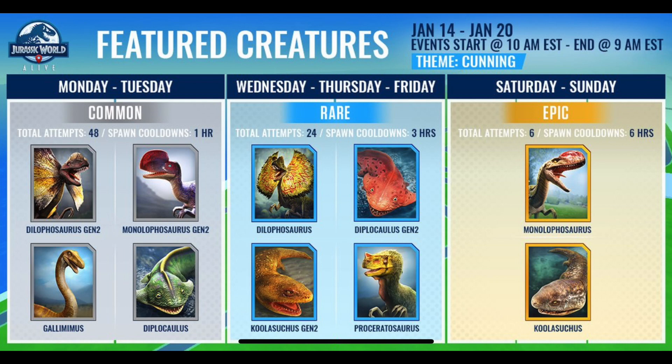Dilophosaurus Gen 2, which was a local 2 spawn, has moved to a park-only spawn and is very difficult to come by if you're not hanging out in parks. The 48 attempts is going to be phenomenal. You also have Monolophosaurus, Gallimimus, and Diplocaulus - but there's no reason to go for Gallimimus or Diplocaulus. Monolophosaurus Gen 2 would only be relevant if you're working on Monomolometrodon.